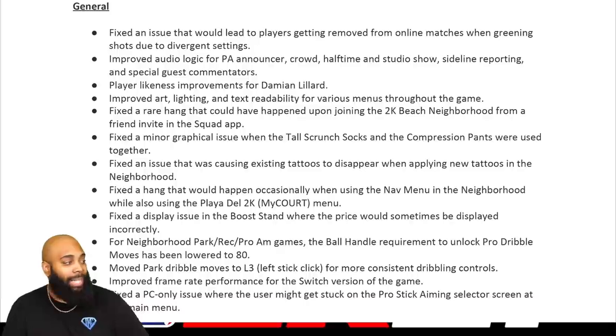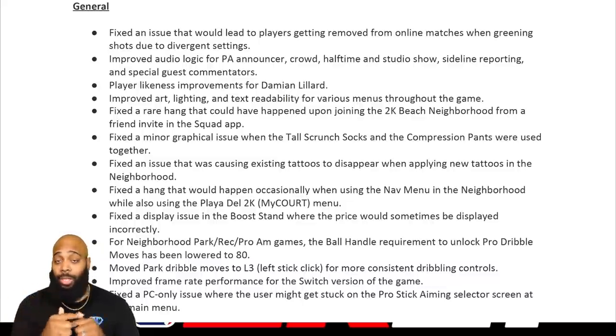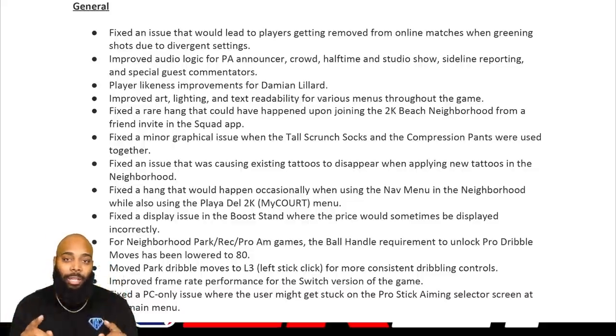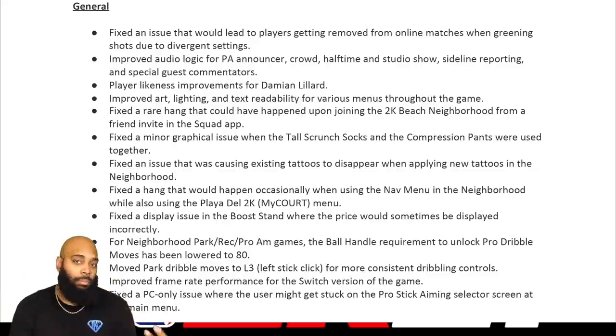They fixed the issue that would lead players getting removed from online matches when greening shots due to divergent settings. Basically, some people said that every time they made a green in a park they would get kicked, or one of their teammates would get kicked. A small workaround was to turn off your shot feedback. In this patch they're saying that's completely fixed — so if you're still experiencing that after downloading the patch, please let me know in the comments.